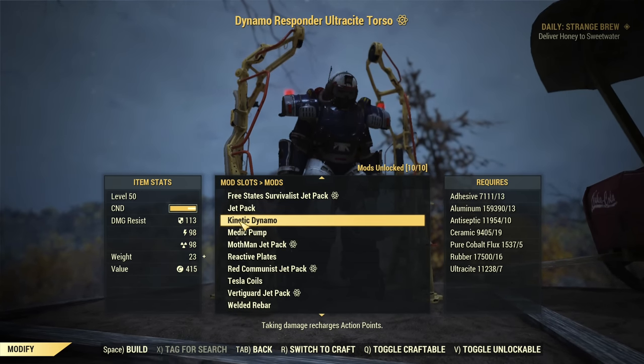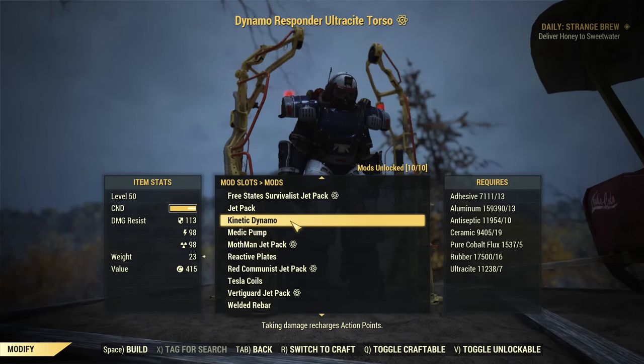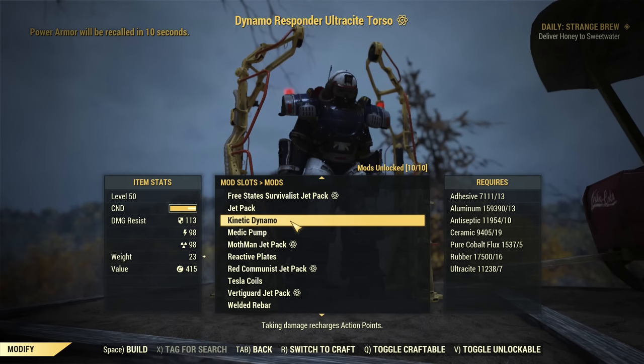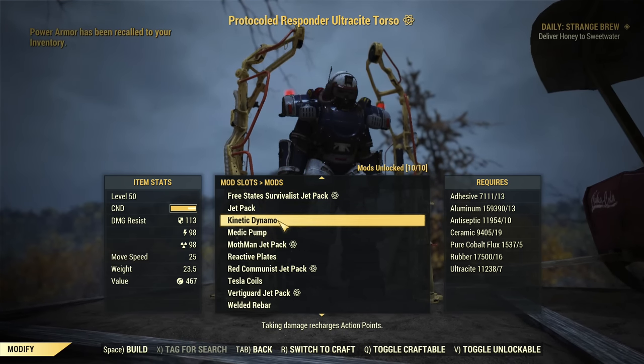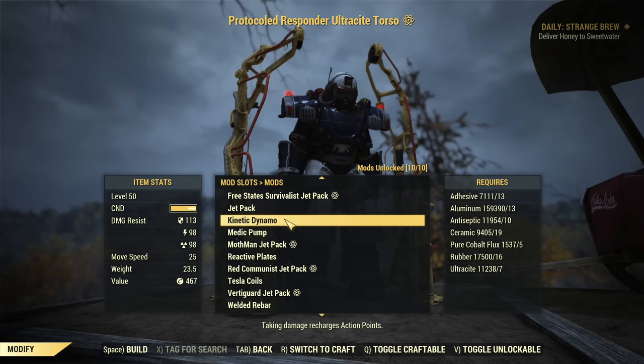Then there is one more: Kinetic Dynamo. This is really cool if you are using any type of build that consumes AP — like for example a shredder build, or an automatic melee weapon build, or if you are using Dodgy. When you are hit by enemies, every hit will recharge a little bit of your action points. So you are being hit, your action points are recharged, and you can keep using them. It's a really cool modification for a torso.